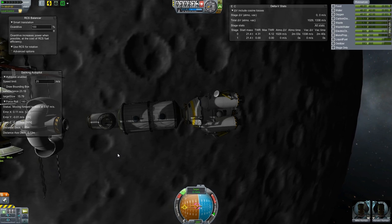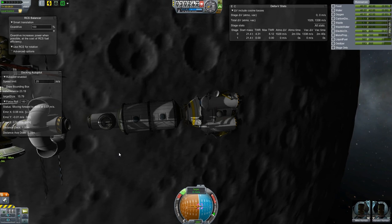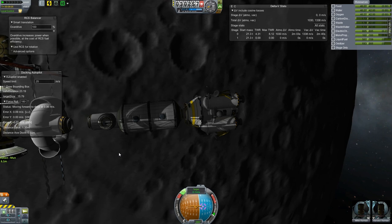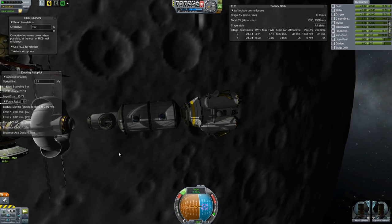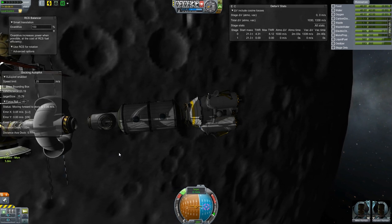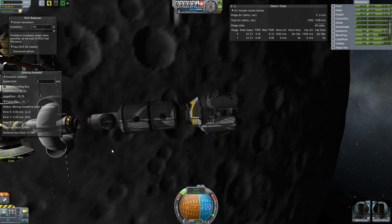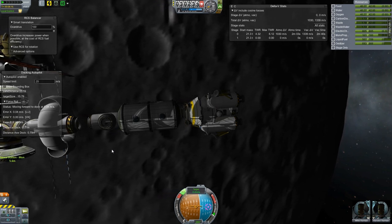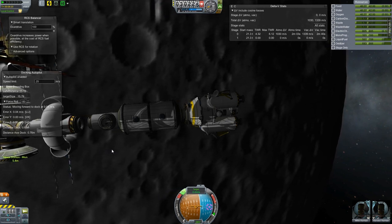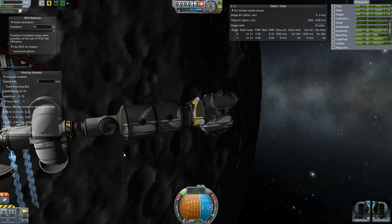We're going in at a really slow speed. MechJeb usually goes in at like five meters per second, but I turned down the docking speed — it might only be one meter per second here. I figured I'd have a better chance of MechJeb not flipping out. It's kind of painful but I think we're going to get this thing docked before sunset, which is the important thing. It's always kind of annoying trying to get stuff done in the dark — there's never enough light. It's probably a slightly more realistic docking speed, still probably faster than what they'd actually do.